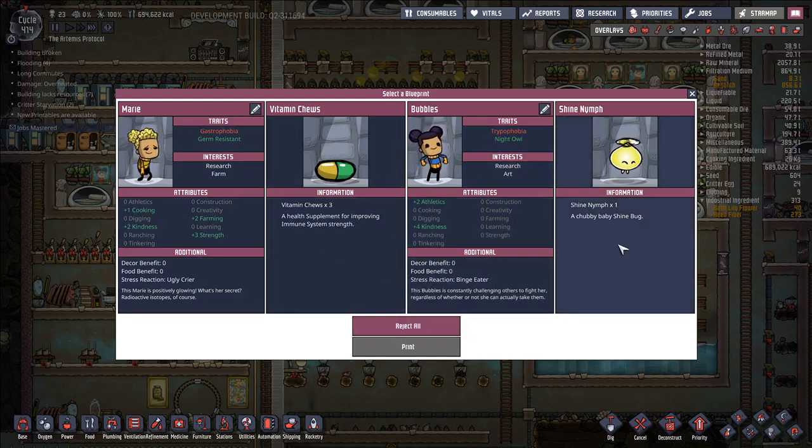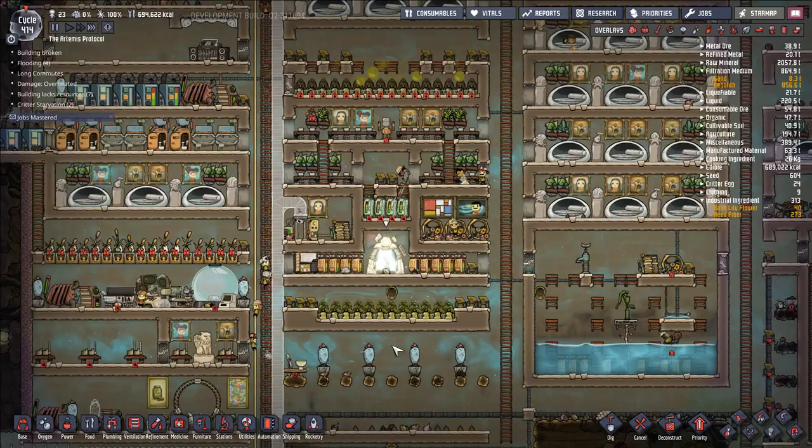Shine nymph — sure, little baby shine bug, I'll take it. Don't want any of these guys, and vitamin chews are not really that great.